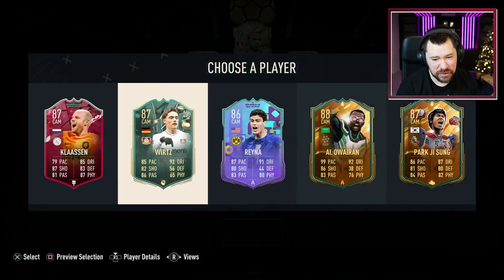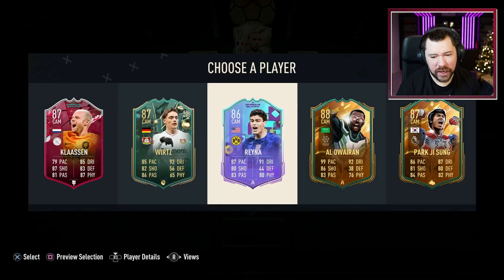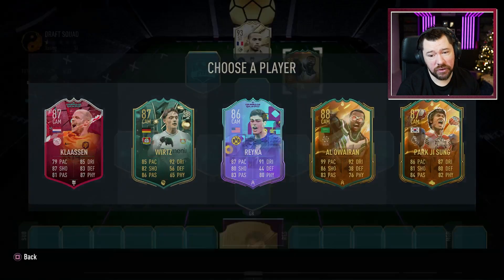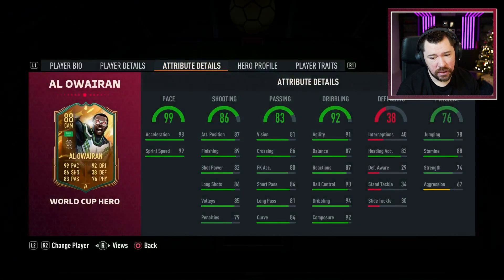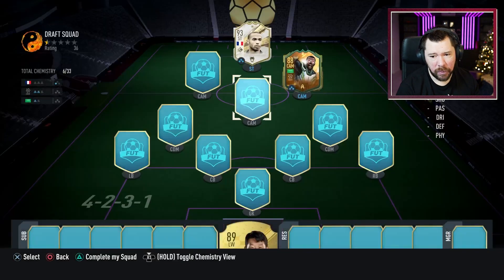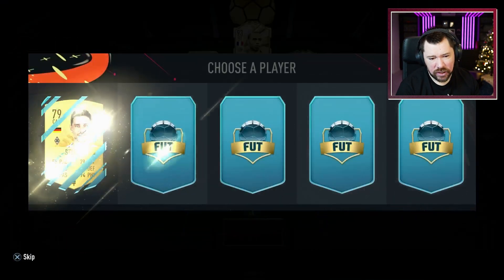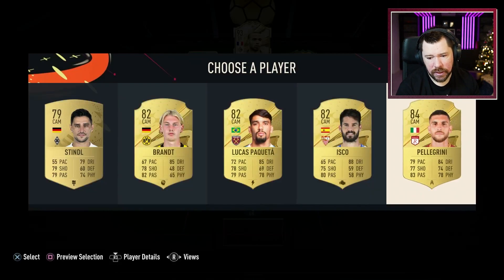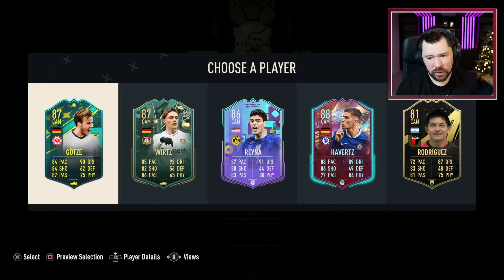They've done him a little bit dirty on his balance — what happened there? Like what, did somebody walk near him and he just falls over? However, Titi Henry is there. We've got Zidane perhaps — no. But this draft is already looking quite tasty. The upgraded Davy Klaassen — good card, had a decent World Cup as well. Florian Wirtz — I didn't like Reyna. We'll take Alowairan — such a good card — and pop him in at CAM. Then we'll take Pellegrini; it doesn't really matter on those ones.